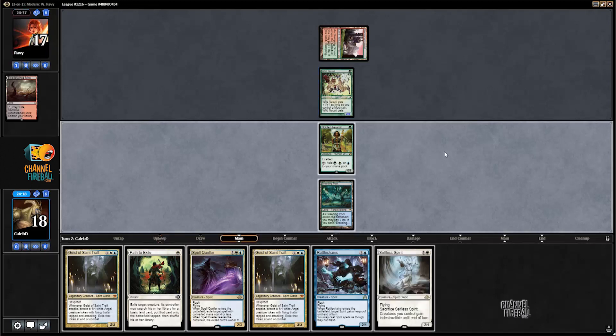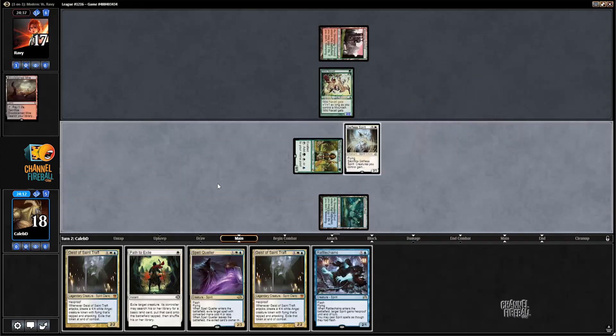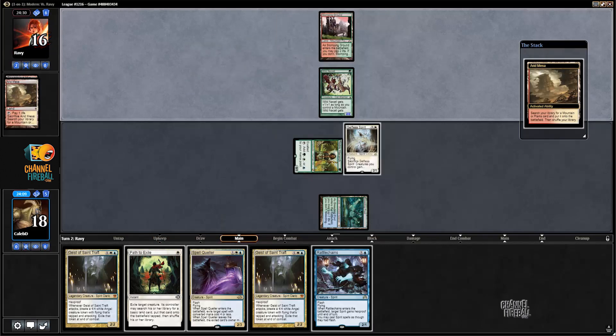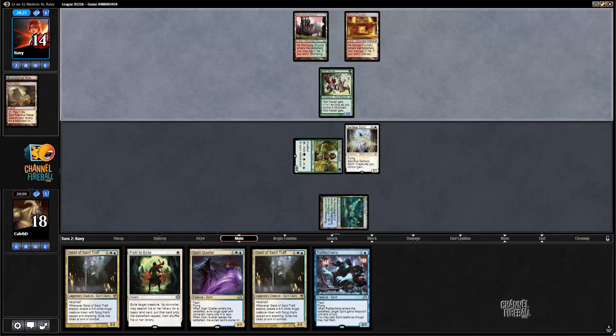Turn one Goblin Guide, so we're probably facing burn here. I like how turn one Goblin Guide is now a sign of a burn deck as opposed to a zoo deck — you're like, oh, I'm probably facing that burn strategy.